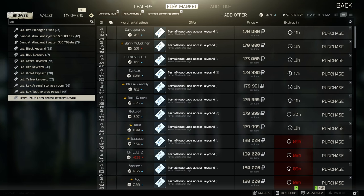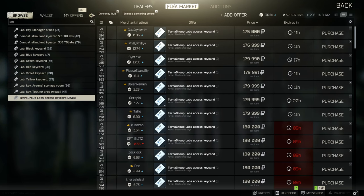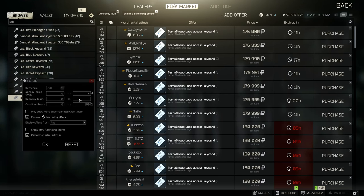Now you can see it is purely ruble listings, and they would never be out of stock. If you leave the out-of-stock quantity unticked, it will show out-of-stock items again.